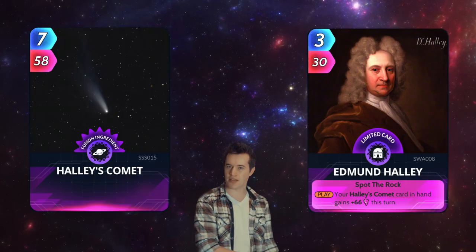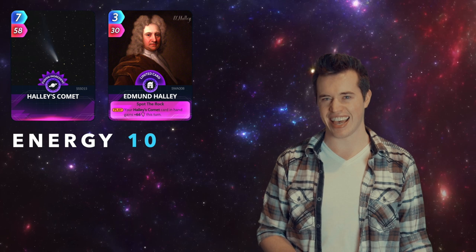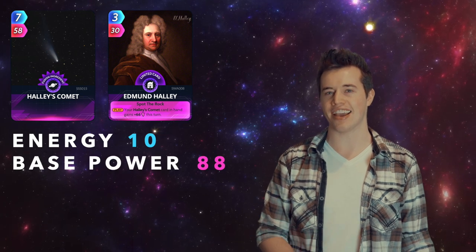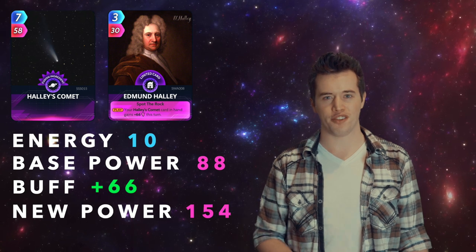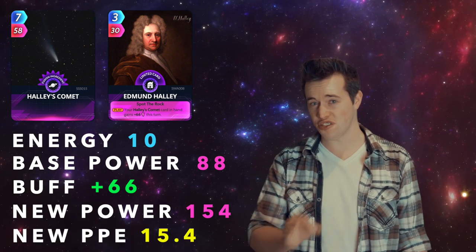Haley's Comet and Edmund Halley. Total energy cost: 10. Total base power: 88. These two add a buff of 66. This makes the new power 154, and the new PPE 15.4.